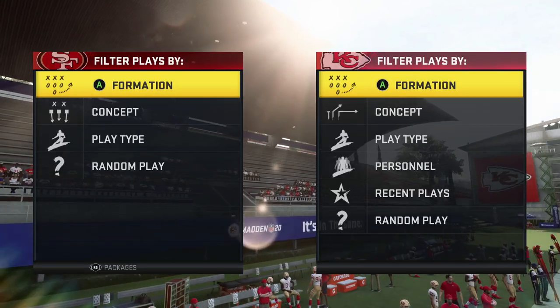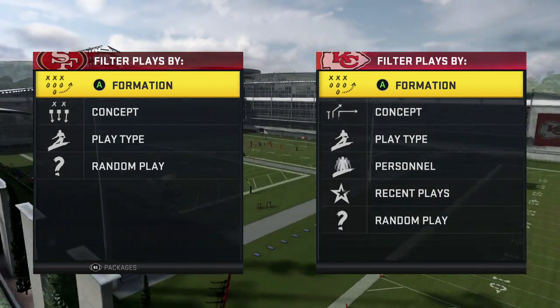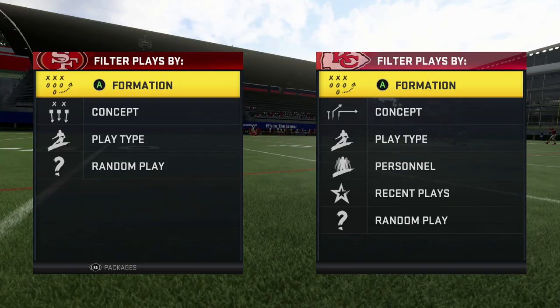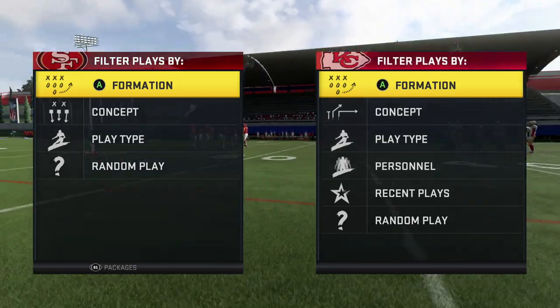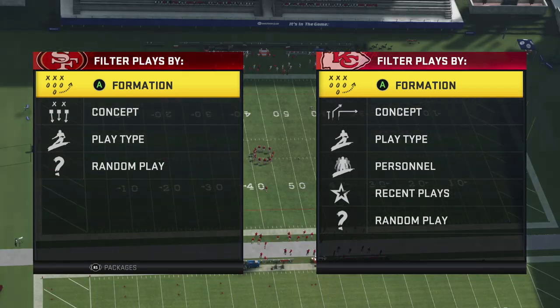In today's video, I'm going to show you guys one of the best pass plays, if not the best pass play in Madden 20. It is considered a pass play, and if you watched my previous video, I ran this on a guy in regs. He could not stop it. He came out in 3-4 odd edge blitz, he came out in 3-4 bear. He tried everything he could to stop this play and couldn't do it. Today I'm going to show you guys the play, then I'm going to show you guys two different ways to stop it.